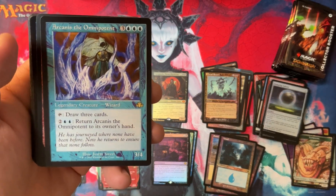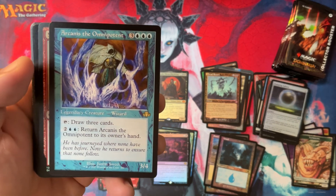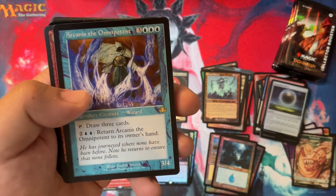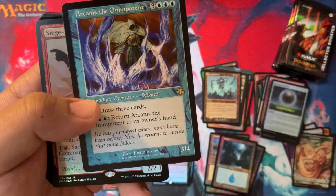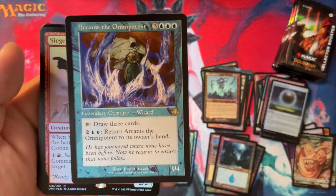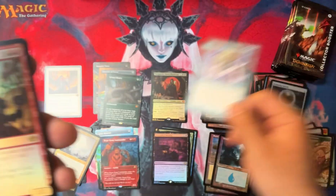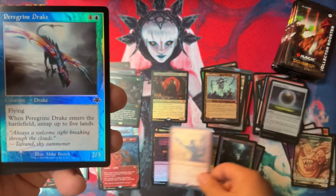Wrath of God again - I'm very happy about getting Wrath of God. I don't really care if it's worth a lot of money or not. It's just an awesome card with history. And then we got Siege Gang Commander - that's all I'm going to say about that. Arcanus the Omnipotent - this card is okay in Commander, I guess. It's got the good ability of tap to draw three cards, but it costs six. There are some good cheating effects where if he's in a graveyard and you have a creature like an Ooze that has all activated abilities, you can use it.